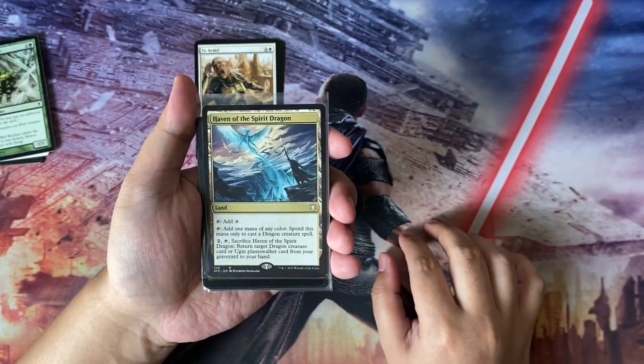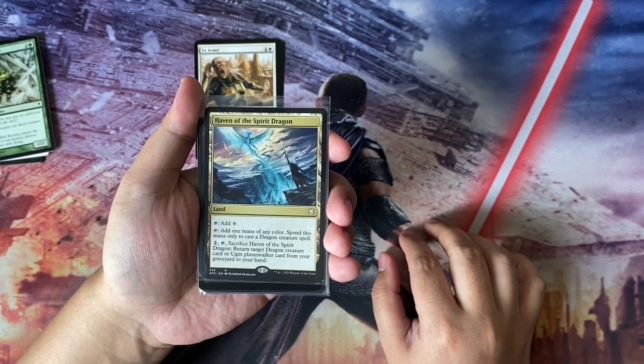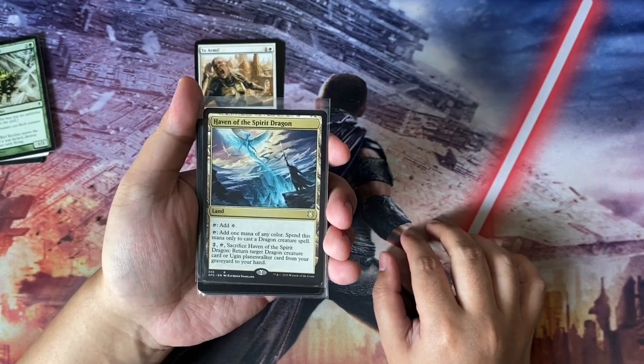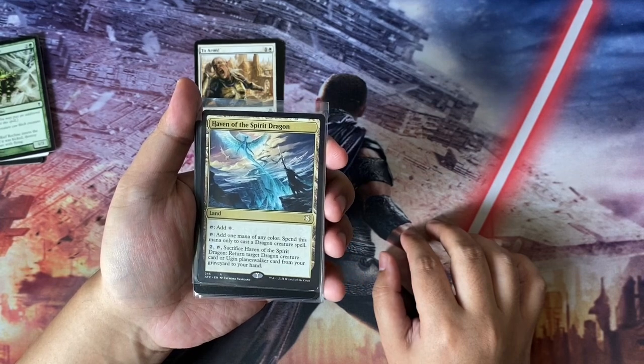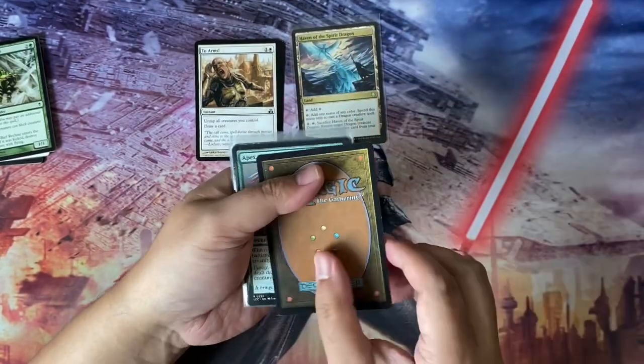Next we have Haven of the Spirit Dragon, a land from the AFR Commander set. Tap for colorless, tap to add mana of any color which you can use to cast dragon spells, and then you can pay two, tap, sacrifice to return a target dragon card or Ugin card from the graveyard to hand.